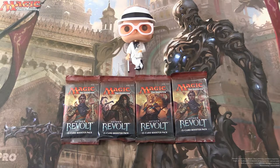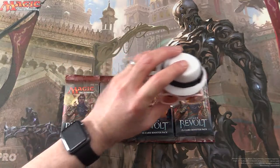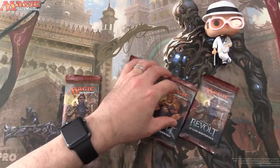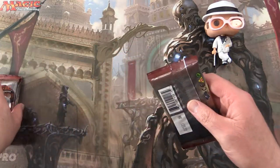Today on MTG Unpacked, my pal Elton here will try to extract some value from Aether Revolt. We're going to try to get some lottery cards — not just one, but more than one. So let's see how we do today.